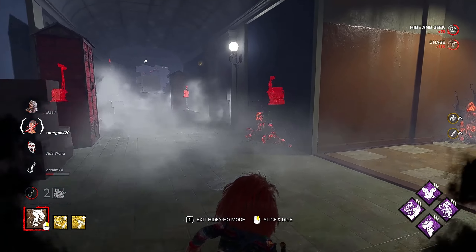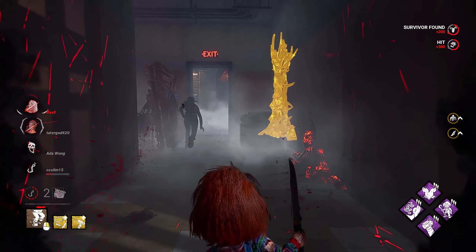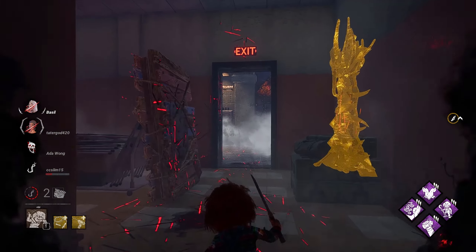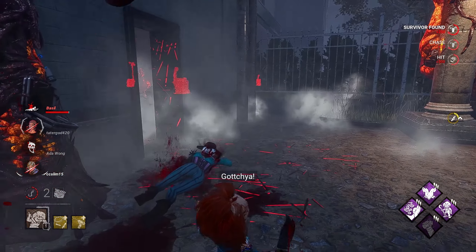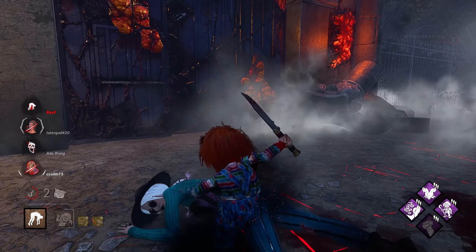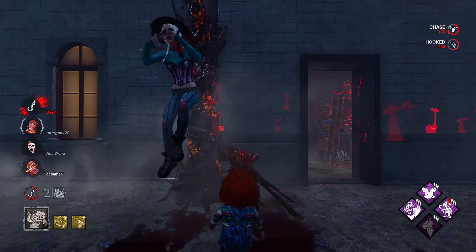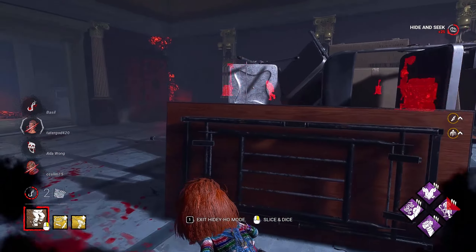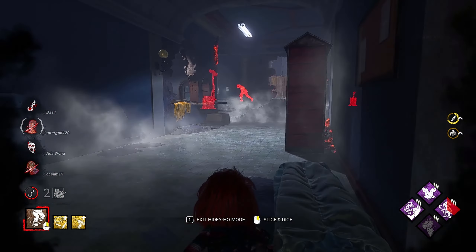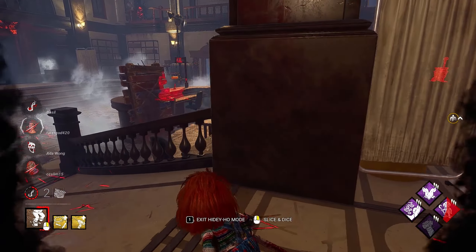Same thing with getting slowed down — I know she went behind, but the other survivor has to make the swap. And that survivor is on death hook. She's running over this way. On the bright side, this basically guarantees our win, but you can tell the gens still went by relatively quickly.